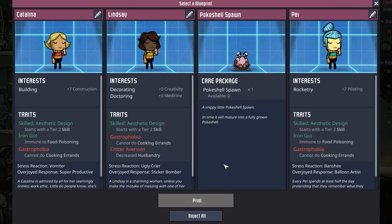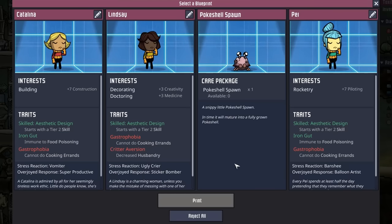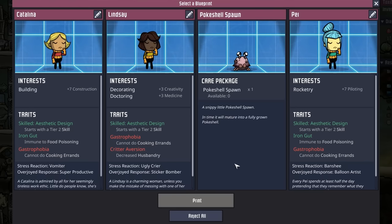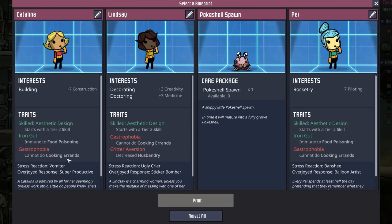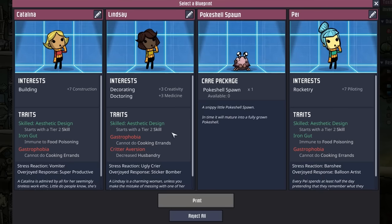We're going to be looking for another dupe, and this pod could have been better, but I wanted to point out how much synergy there is when the printing pod presents more dupes. All three of these dupes have gastrophobia. Additionally, all three have skilled aesthetic design, and two of the dupes have iron gut. I'm not sure why it does that, but we see this in pods a lot.